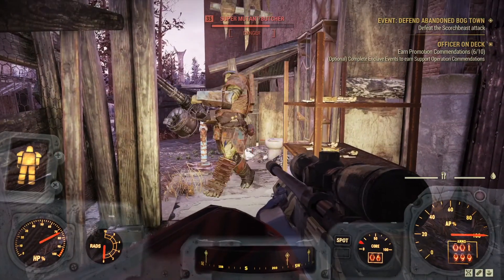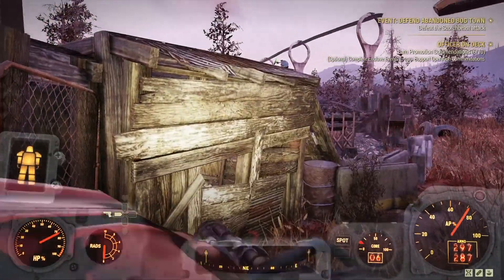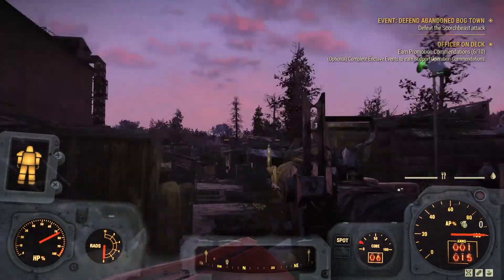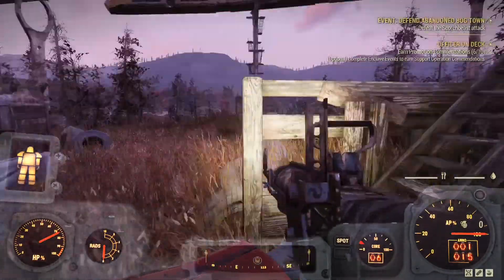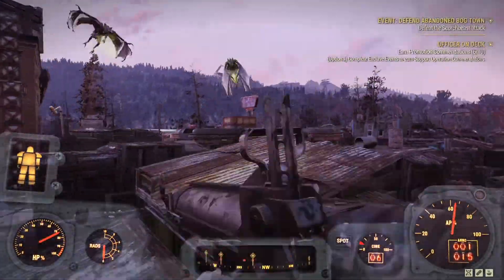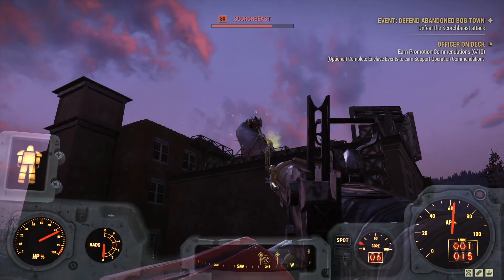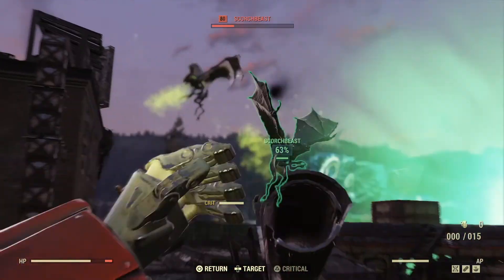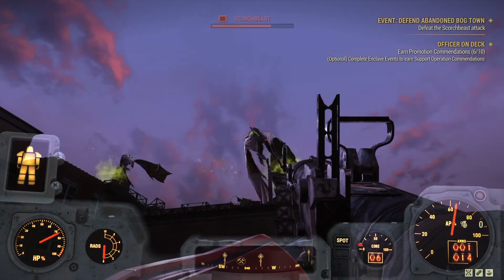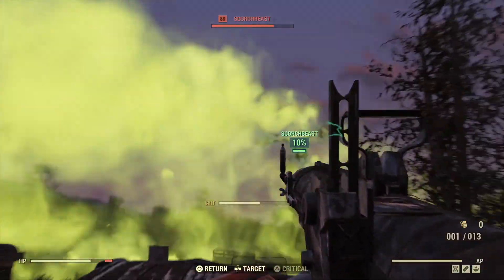I've got 52 healing items — healing salves and stimpacks and stuff — so I felt good as far as that goes. I picked up a missile launcher from one of the super mutants and decided to go ahead and use it. I've got 16 rounds to play with. Problem is they're too far away to get a good shot, so I'm trying to get them closer — that's why I'm not just firing away. When they fly up high like that, it makes the numbers go lower, so it's tough to get them.